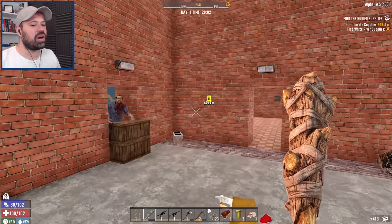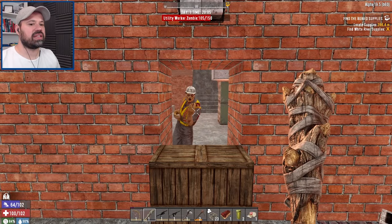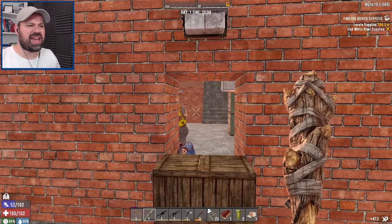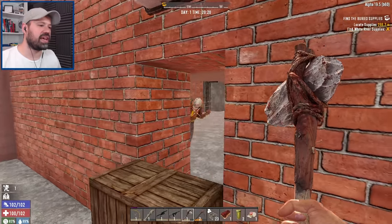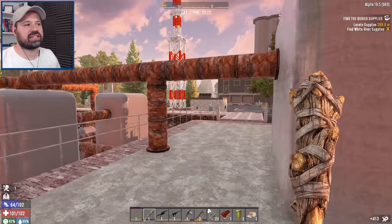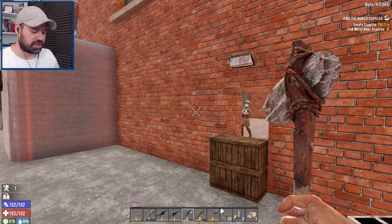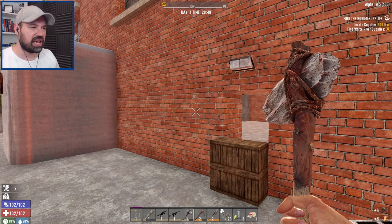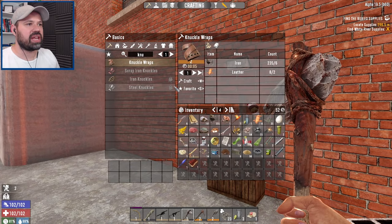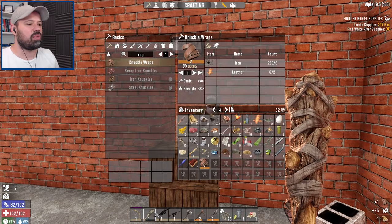It's already getting very hectic - I love the head explosions! Keep the energy, every now and then do a little right swing then let the energy come back up. This is actually not too bad - you feel very confident because you have it under control. We can now make our first knuckle wraps - pick up the chairs, scrap them, they give you six leather each. Let's make the knuckle wraps, and we actually have a skill point, so let's put it into Brawler. Now we can even make level two - beautiful!